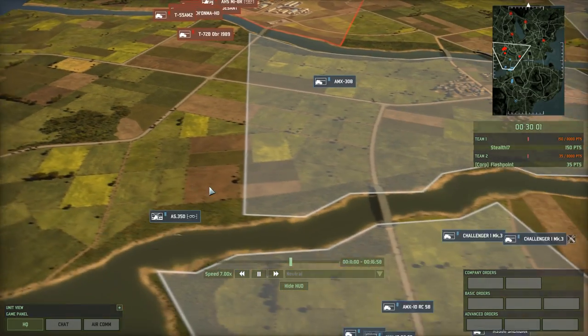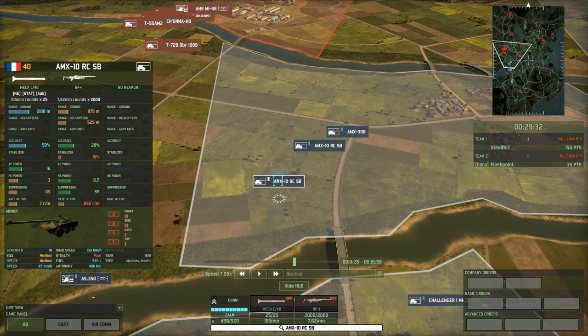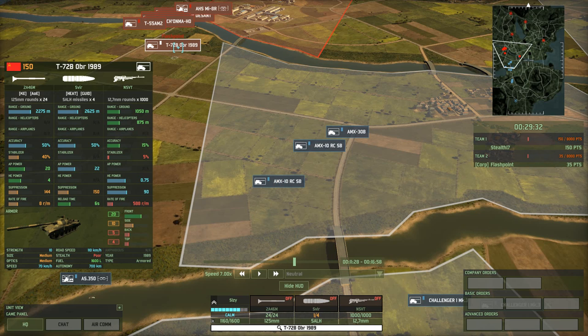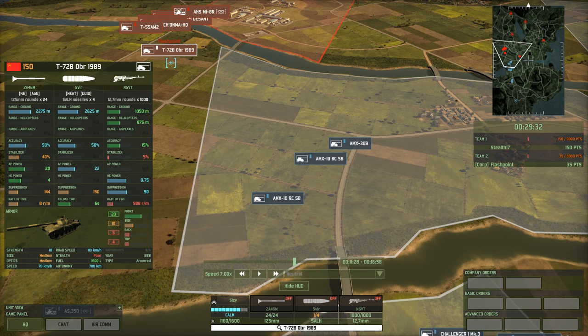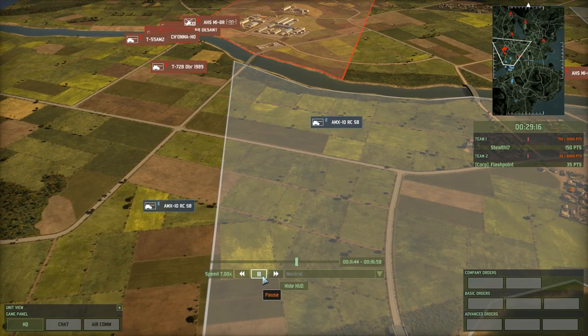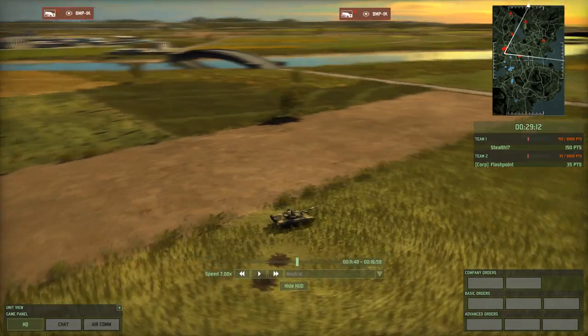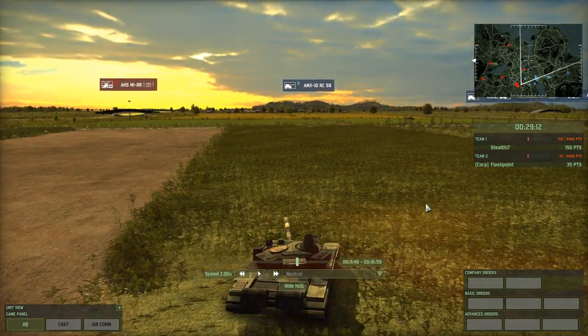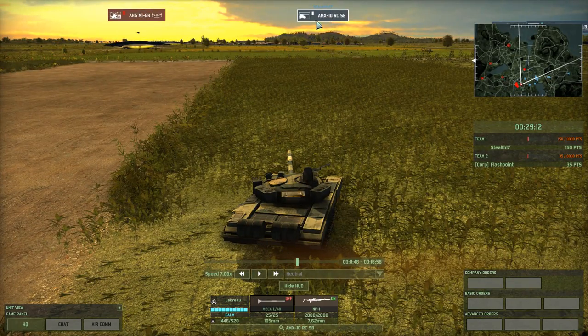Next up we're going to do a flanking maneuver. I have two AMX-10RCs — they are very maneuverable tanks with 16 armor penetration. In order to penetrate this tank they cannot be at maximum range, otherwise the kinetic shell is not going to penetrate. What I need to do is either try to flank this unit where I'm shooting at the 10-point side armor, or try to close the distance. You can see that this tank now has two units to defend against — it turns its hull towards the biggest target, pointing its 20-point frontal armor towards this AMX-10.